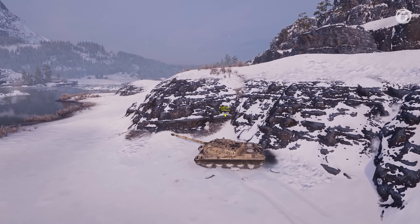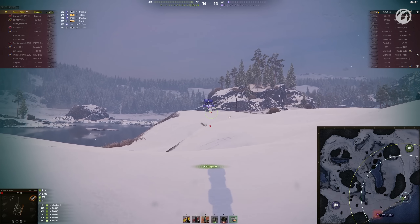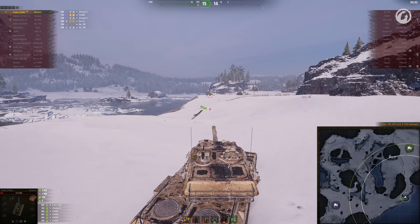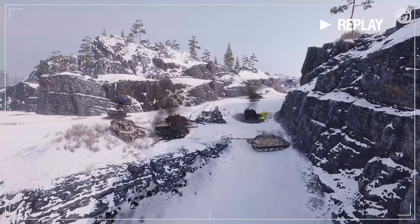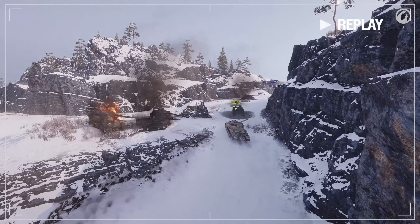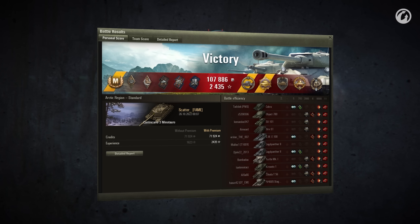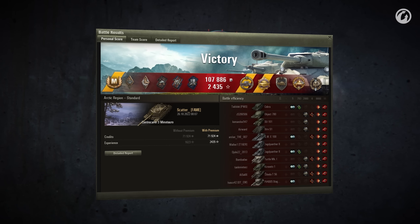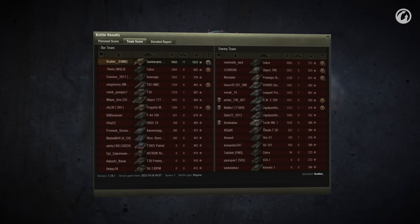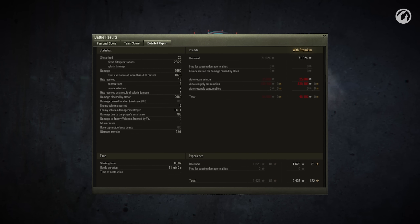Just got to dodge those arty shells now — and destroy the chunky clicker to claim the win! GG! We've witnessed an amazing comeback by Scatter standing alone against seven enemy tanks and still coming up with a win! Claiming both Kolobanov's and Pool's medals, accompanied with 9,660 damage, 11 kills and 1,623 base experience! Truly a masterful game deserving of 2,500 gold and our best replay style! Congratulations!